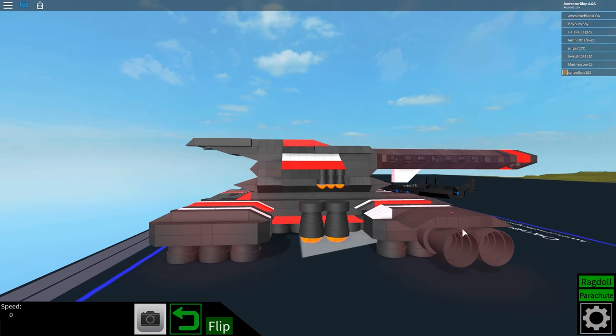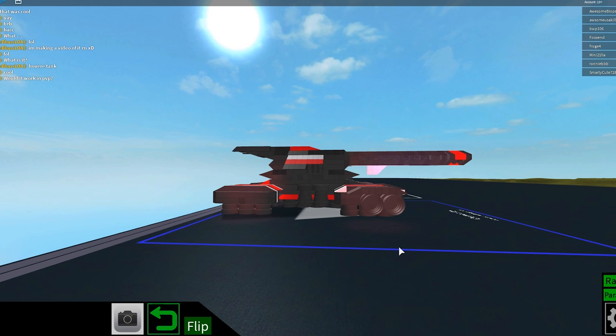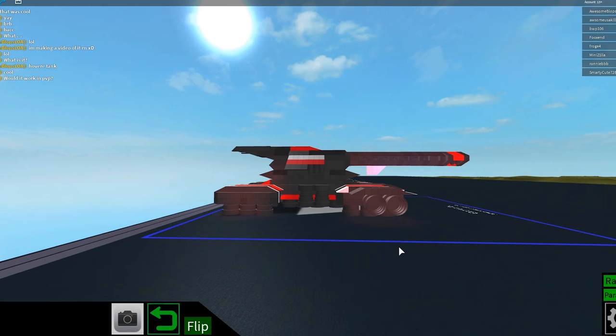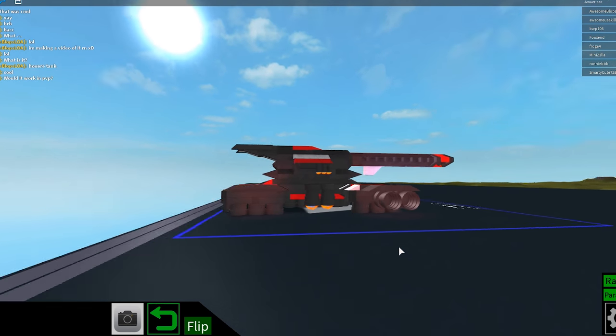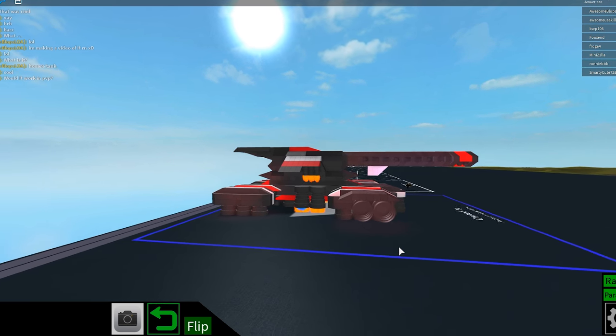Let's show you how it works. There's an anchor, so gotta release that first before going anywhere. First thing first, gotta lift the tank up using only the static thrusters with W and S keys.